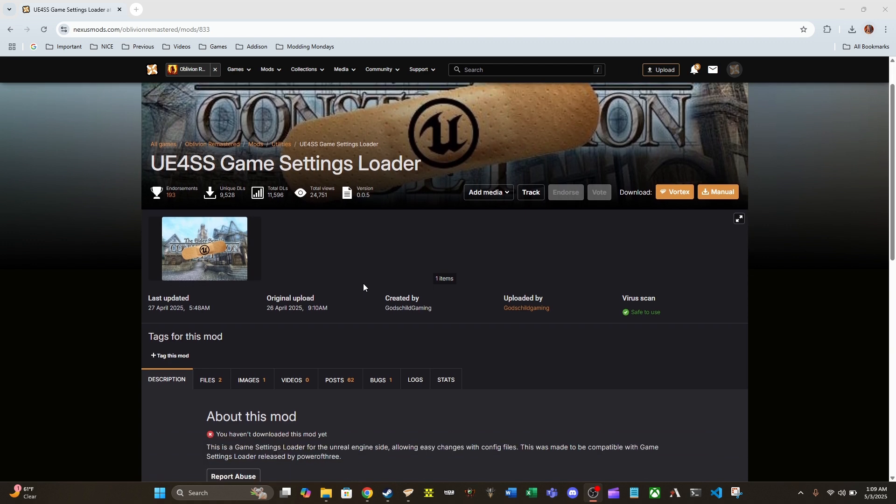This essentially is a game settings loader but for the Unreal Engine. There is another mod called Game Settings Loader for the base Oblivion game, and several mods already require it. This mod is essentially the same thing but for the Unreal Engine portion of Oblivion Remastered.